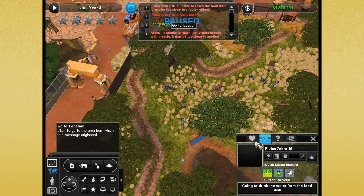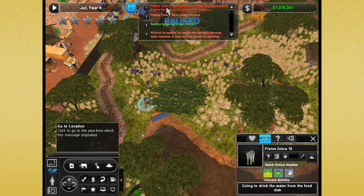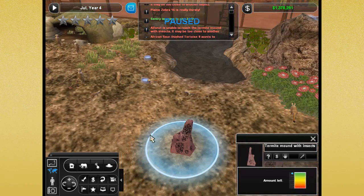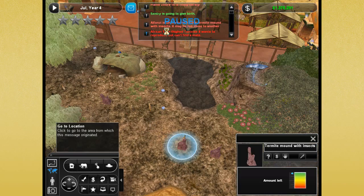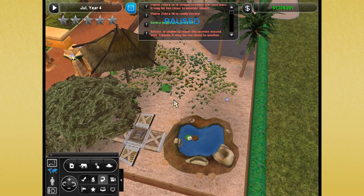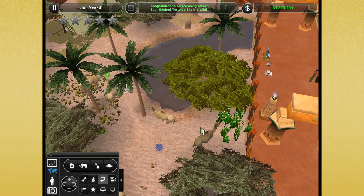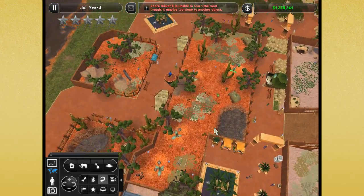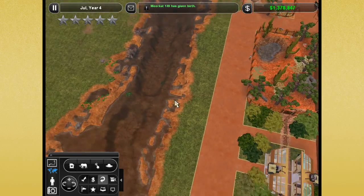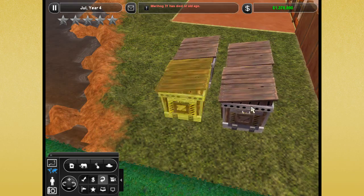Zebra 16 is really thirsty — is that because there's just so many of you? Okay, you're getting some water now so you should be fine. Alfonzi is unable to reach the termite mound, probably because there's a bazillion and a half of you. And this guy wants to mate but can't find a mate, so let's go ahead and release him to the wild so he can find a mate there.